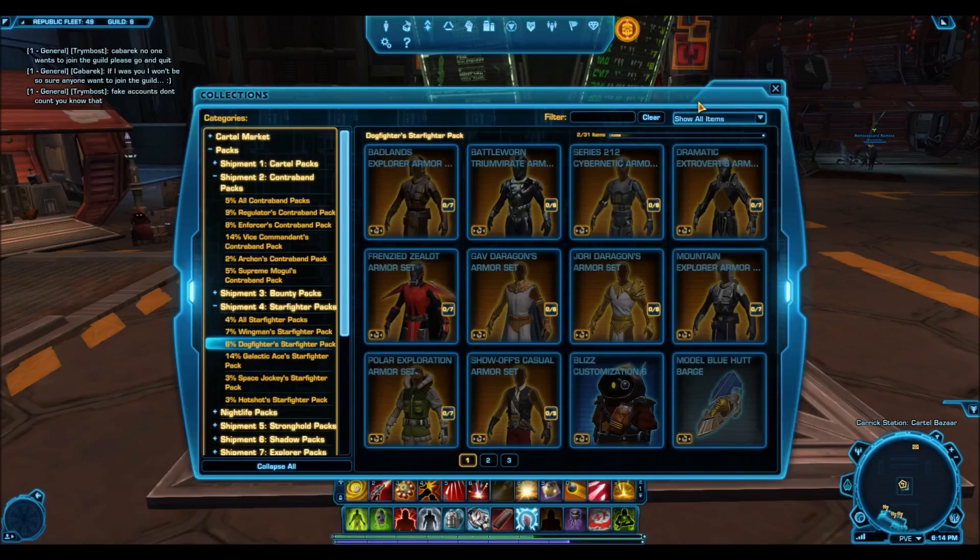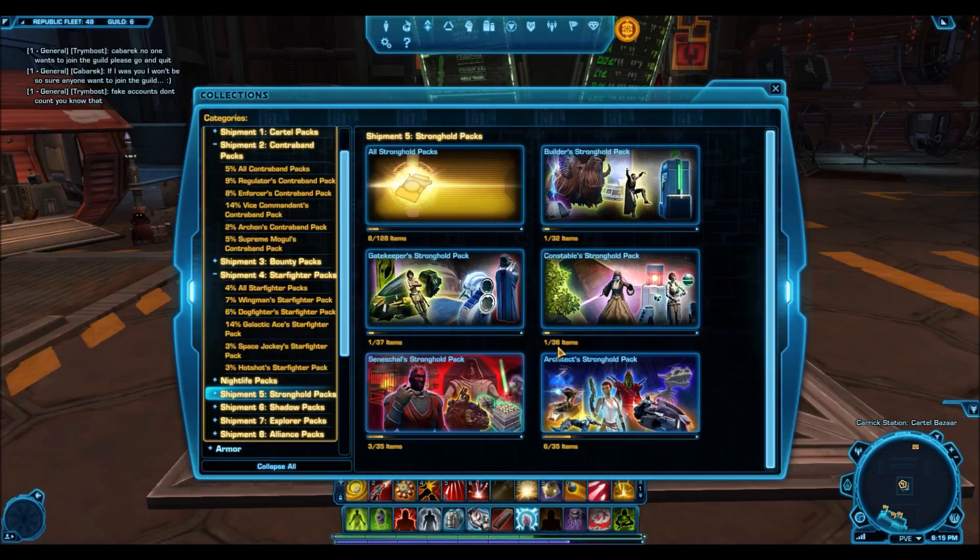Coming in at number three, I actually have a double armor — two armor sets I'm going to group together. These are armor sets that, when first released, were going for super cheap but are now very expensive. The first one is from the Acolyte Shadow packs.